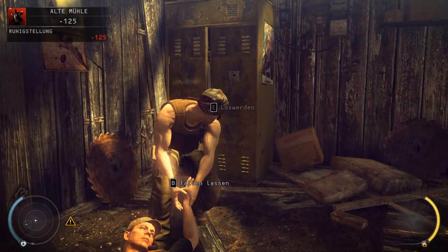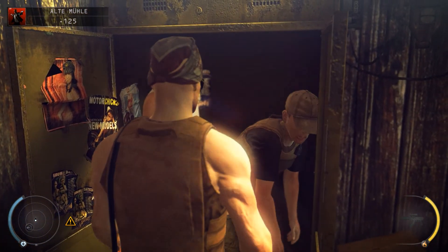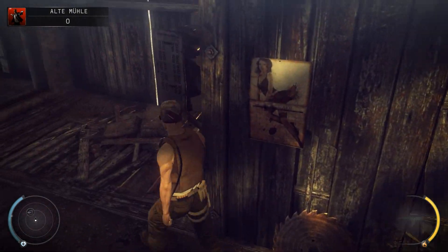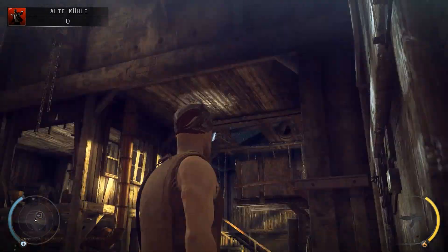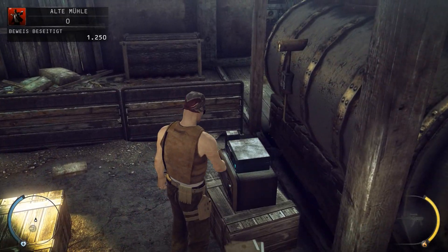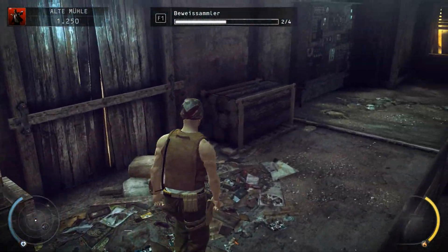Gute Nacht, der Sonnenbrillenbandana-Hitman! Sag Hallo zu deinem Kollegen. Da drin ist schon eine Versammlung – ja, das stimmt. Okay, die beiden Wachen hätten wir eliminiert. Der Eingang scheint über uns zu liegen, oder der Ausgang vielmehr. Hier liegt auch der zweite Beweis – sehr nice!